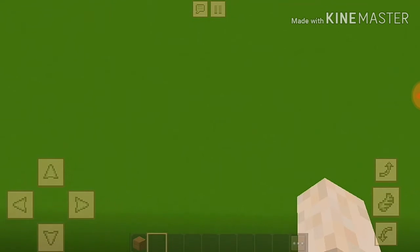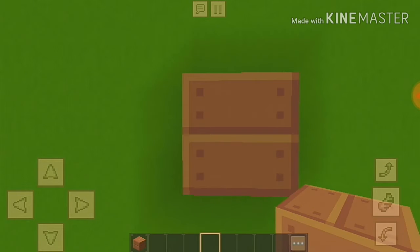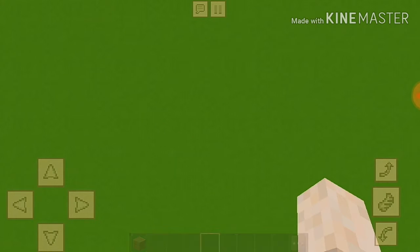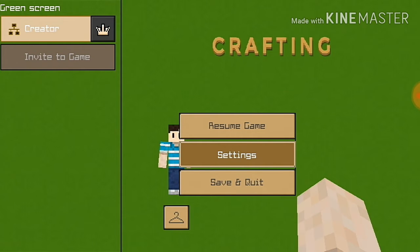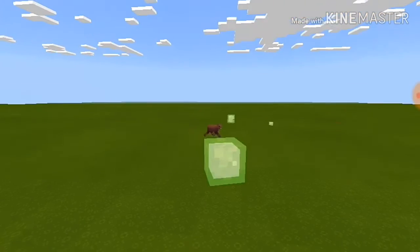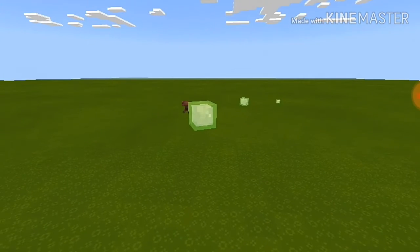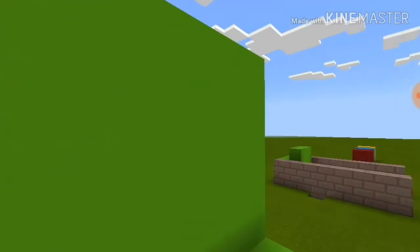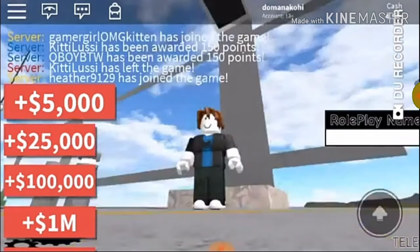Look at the green screen over there — pay attention, if you put a block it can affect it. Let's do this. Oh wait, I'm gonna kill that sludge. Okay, I didn't kill the sludge, he just ran away from me a little bit. 3, 2, 1, go!